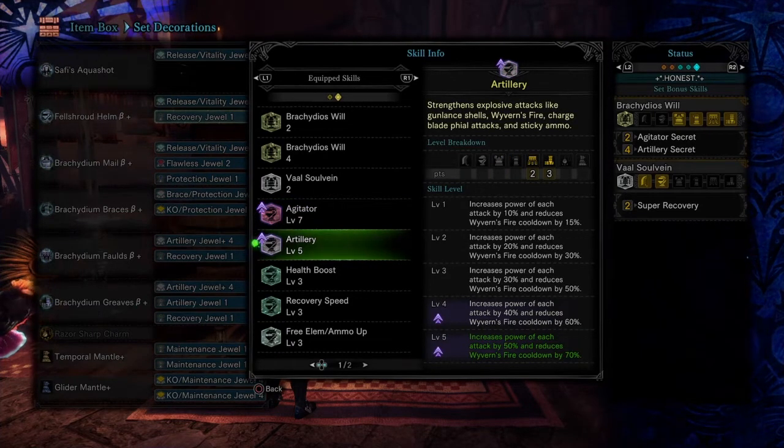Artillery Secret increases the power of each attack by 50% and reduces Wyvern's Fire cooldown by 70%.